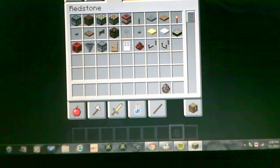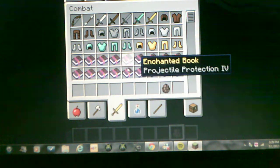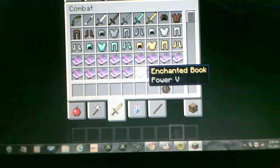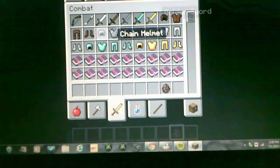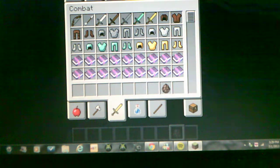They have daylight sensors now. They will be having enchanted books now. They have a whole bunch of good stuff. The Xbox already has all this stuff, but yeah, it should get really good. I hope you guys enjoy this video, I'm showing you a couple more things and then I'm out.